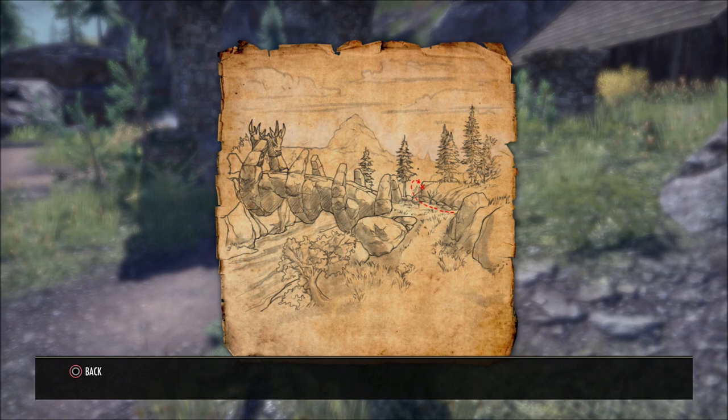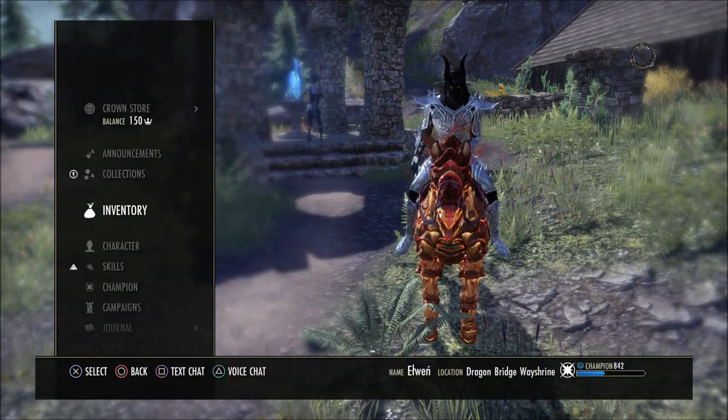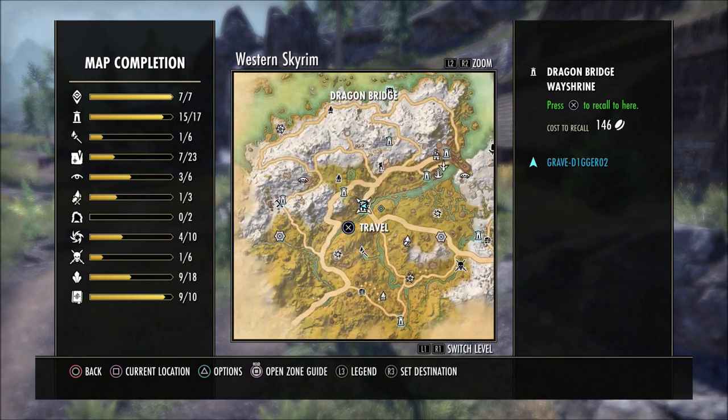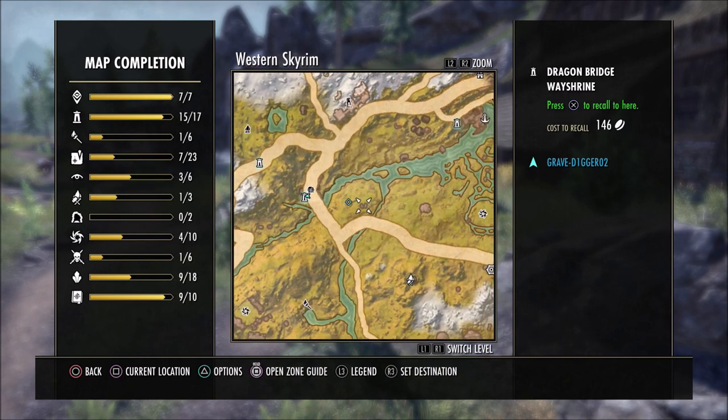You can kind of see the map pulled up right here. Now I'll show you the Way Shrine that you need to go to here in just a second. This is a very easy map to find in my opinion. Here's the Way Shrine that you need to go to right here on the map, and once you're here at this Way Shrine, it is not very far from this location at all.